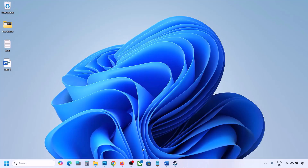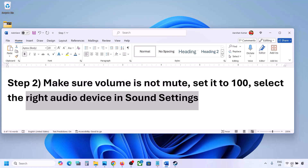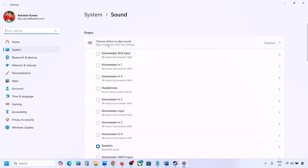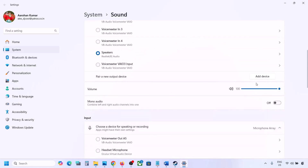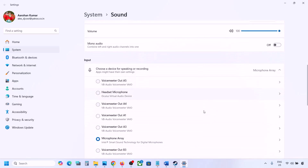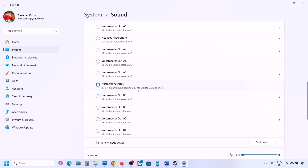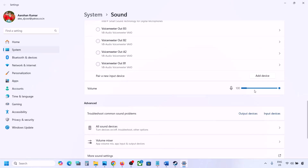Also select the right audio device in Sound Settings. Right-click on the speaker icon on the bottom right and go to Sound Settings. Under 'Choose where to play sound', you might see multiple devices — select your correct audio device and make sure it is set to 100. Scroll down and for input, also select your microphone and set the volume to 100.